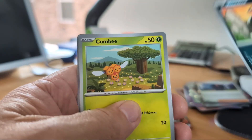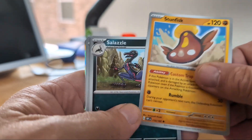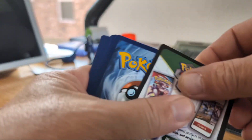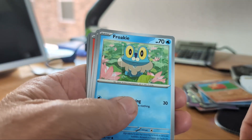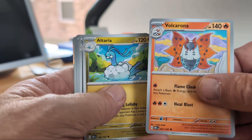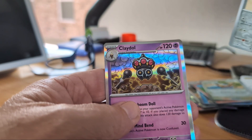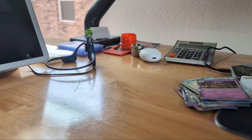Scroll, Houndour, Combee, obscure, Scizor — reverse. Toedscruel. Get rid of that, bring him to the front because we like looking at energy. Froakie, Bonsly, Vulpix, Alcremie, Houndoom. First holo of Yveltal, reverse holo of Yveltal, and Claydol. So, not so impressive.